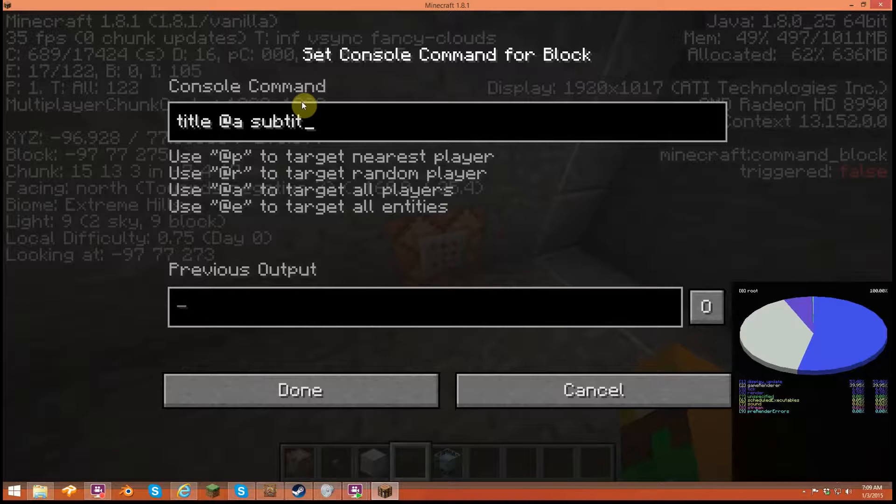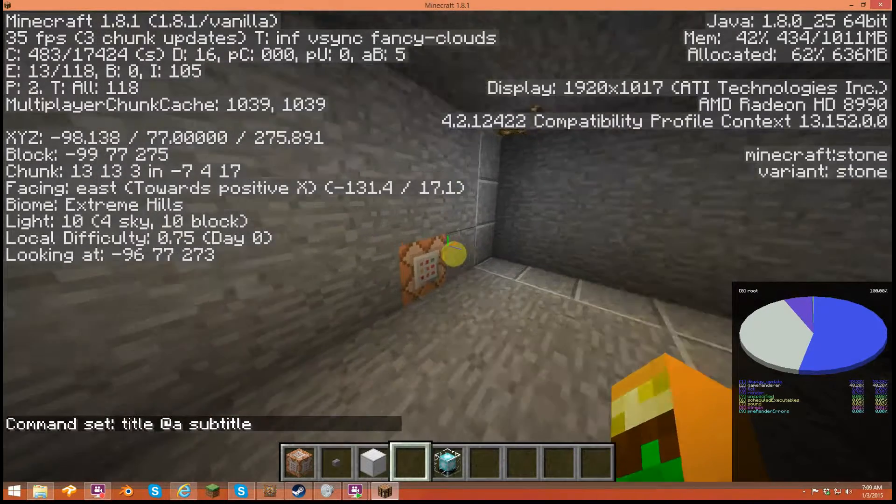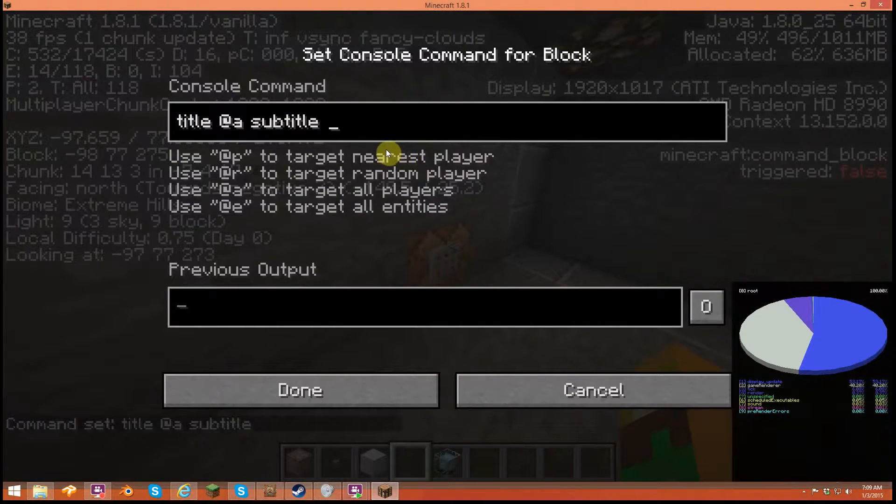Add a subtitle. You can use 'Hello Welcome' since we already have it, but you don't put anything extra — just done.